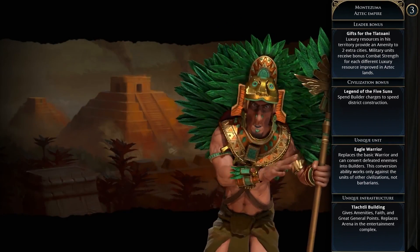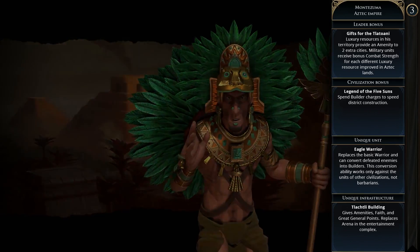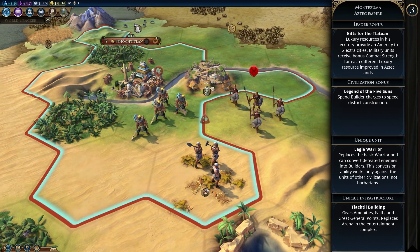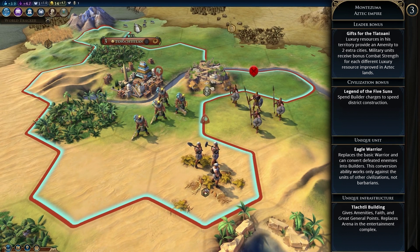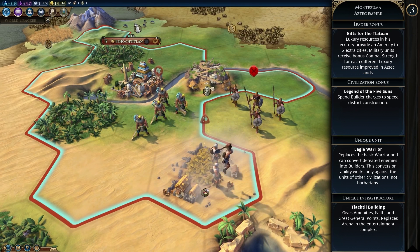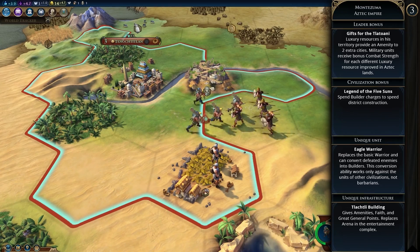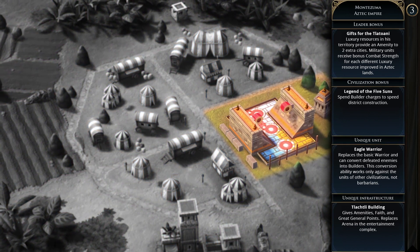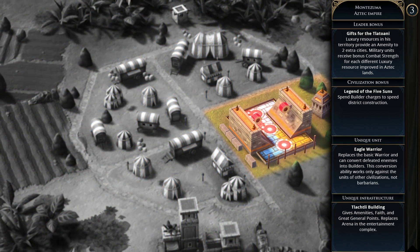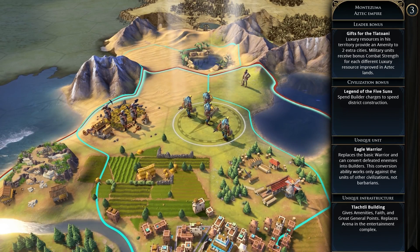Next we have the Aztec Empire with Montezuma as their leader. The leader bonus is Gifts for the Tlatoani, meaning luxury resources in his territory provide an amenity to two extra cities and military units receive bonus combat strength for each different luxury resource improved in Aztec lands. The permanent civilization bonus is Legend of the Five Suns, where you can spend builder charges to speed district construction. The Eagle Warrior is the unique unit, replacing the basic warrior and converting defeated enemies into builders.